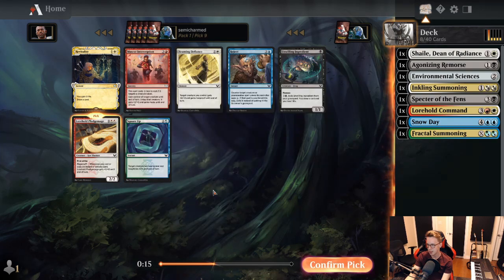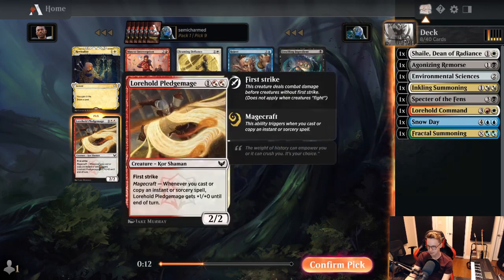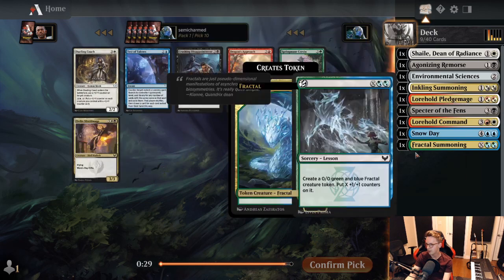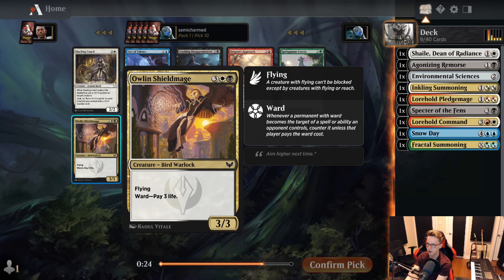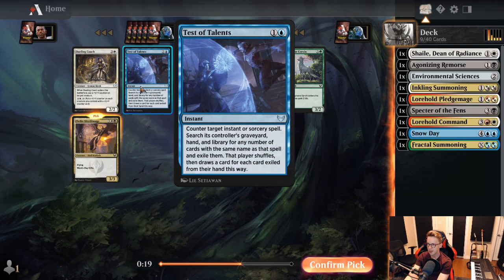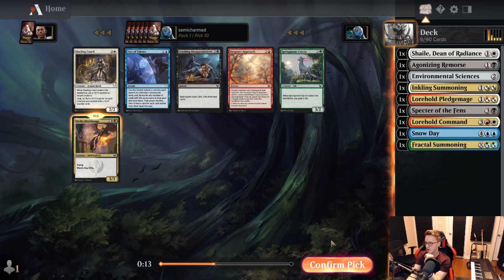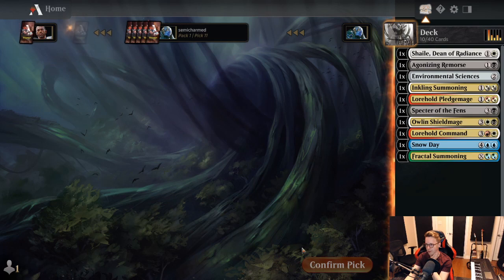Not seeing much green, but we are still seeing black and white playables. I'm going to take the Pledge Mage here over Beaming Defiance, because it's important to have good creatures on curve. There are a lot of combat tricks in the format, so we don't need to take those quite as highly. Plus, this opens us up to playing red-white if it comes to that. Pick ten — another signal: Alquist Shield Mage as a pretty good top end for the black-white deck. We haven't seen good blue other than Snowday, so I'm sticking with the white-based signals.